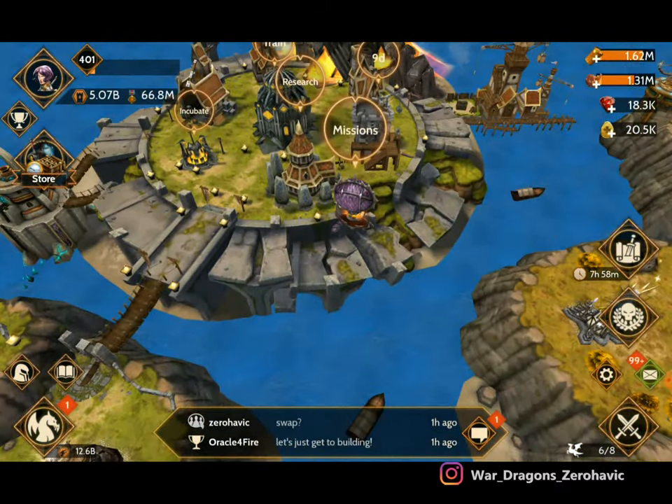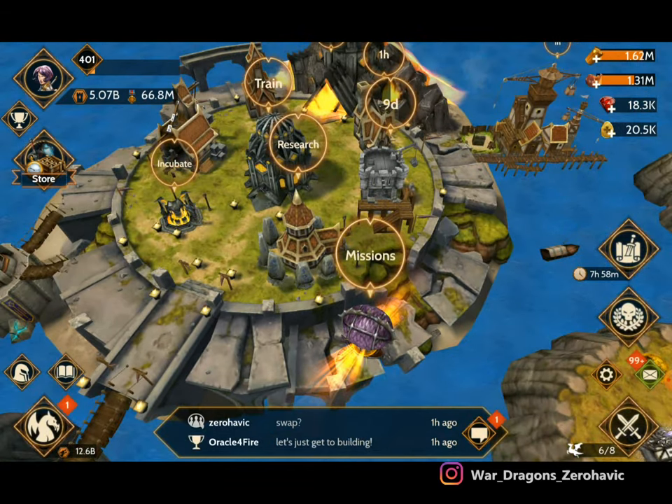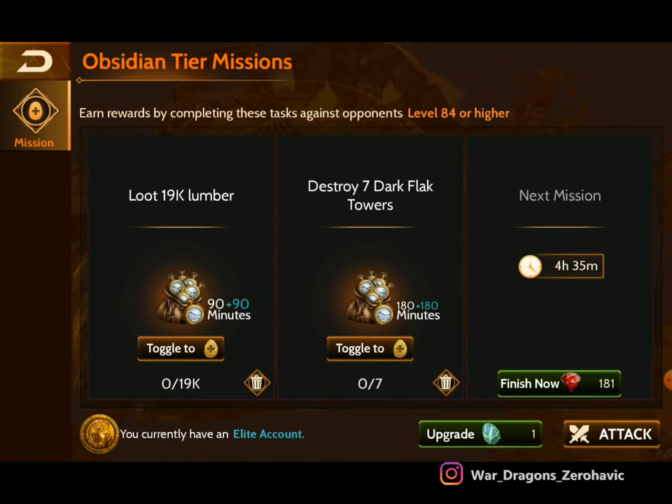So what can you guys do to get prepared and get extra timers? First thing you guys want to do when it comes to your missions: toggle them from egg tokens directly to timers. This will definitely help you out.